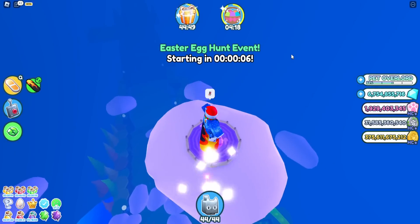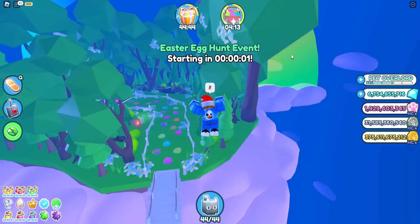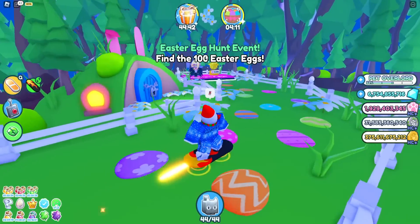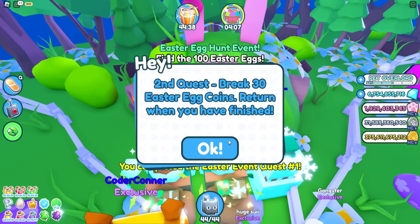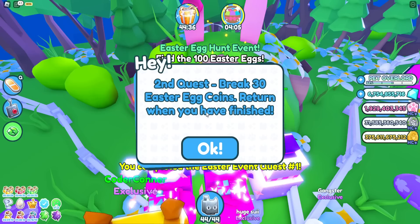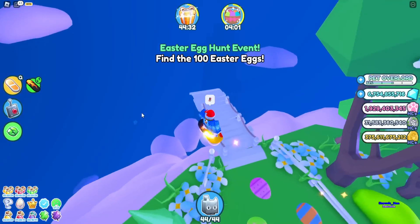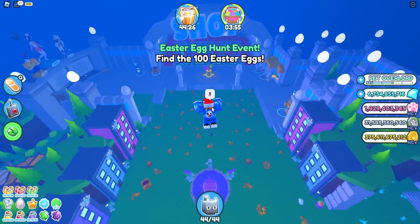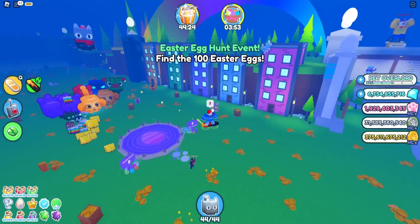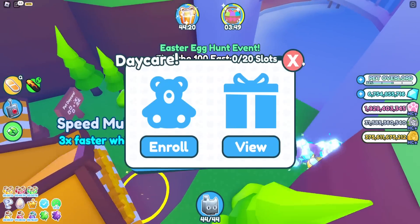It's taken me about an hour which is kind of embarrassing, but here we go all the way to the top of the map. We made it! 'Find the 100 Easter eggs' - we finished quest one! The second quest is to break 30 Easter egg coins - the ones inside the egg - so that should be pretty easy. But first I have to find a hundred eggs around the map.